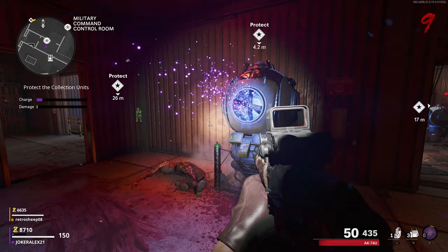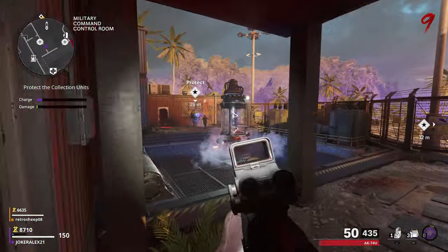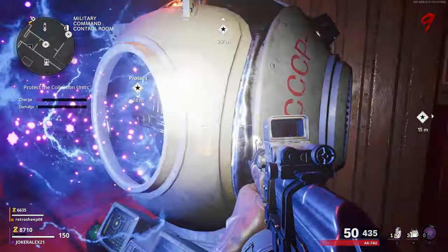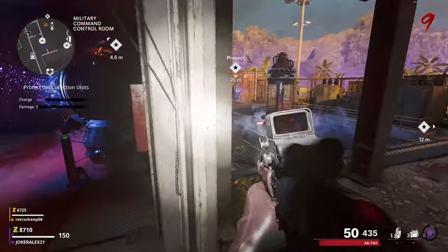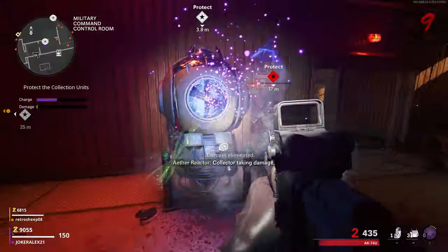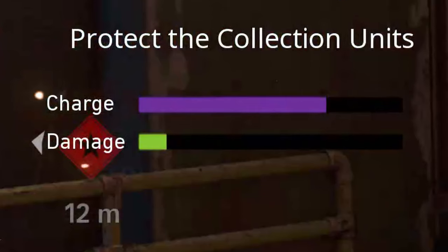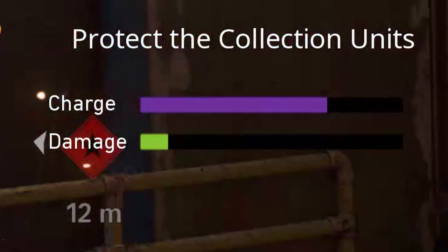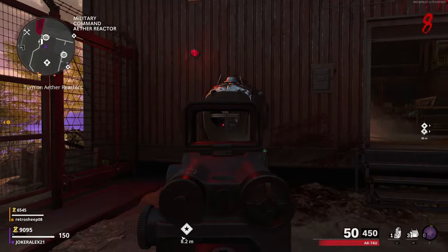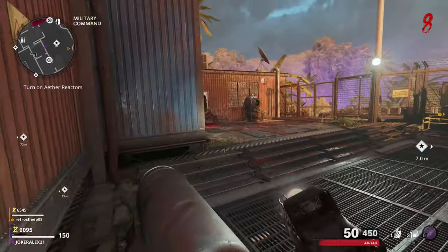All these reactors work in the same way. There will be a giant reactor in the middle that you need to turn on and power up, and there are also three other generators located around the main reactor itself. You need to find where each of these generators is located. When you activate the Aether Reactor, the zombies will spawn in and try to destroy these little generators, so you need to protect them. You will also be able to see how much damage the generators are taking overall, as there will be a little bar on the side.